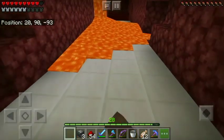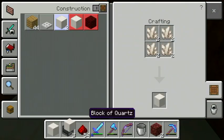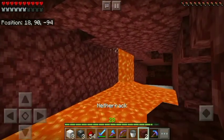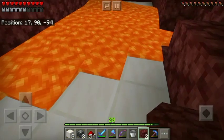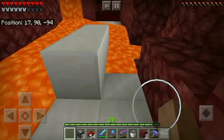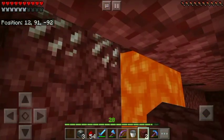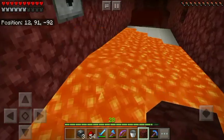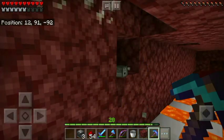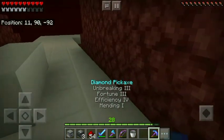There's some lava and I accidentally placed a dispenser instead of a block. Let's grab two blocks and patch that lava hole - or lava leakage. Got my dispenser back and the hole is sealed.